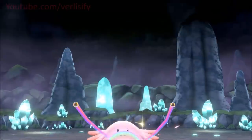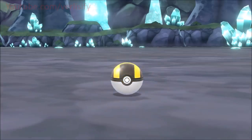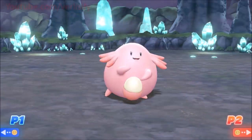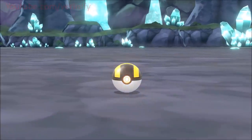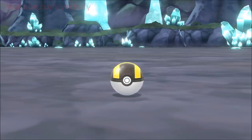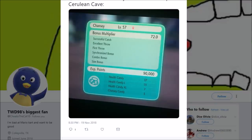I almost got baited into throwing early and didn't land the excellent — I hesitated a bit. If the Pokémon breaks out you can still go for an excellent throw and lose the first-throw bonus. Even with a catch combo of around 11–12, I got 11,000 experience. Once you start getting high catch combos things get crazy — my highest multiplier was around 50 on a non-Chansey. A successful catch with an excellent throw, first-throw bonus, synchronize bonus, and a 60-combo on Chansey can give 90,000 experience.